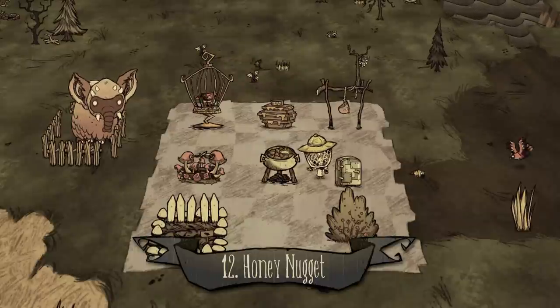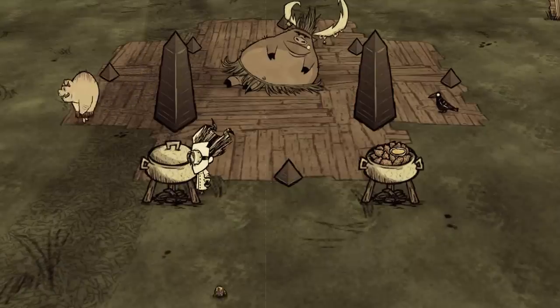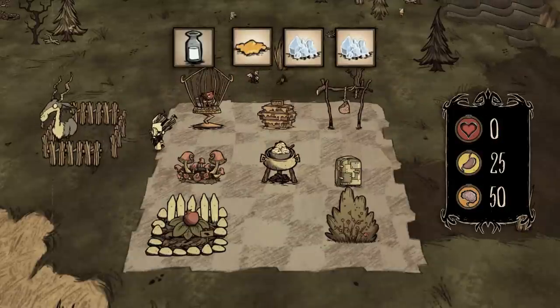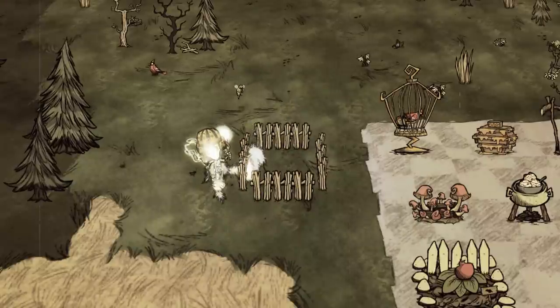Number twelve: honey nugget. One monster meat, one honey, and two ice. I still prefer honey ham. Number thirteen: ice cream. One goat milk, one honey, two ice. You could use butter, but tasering the goat seems easier and funnier.